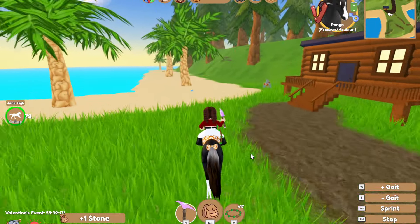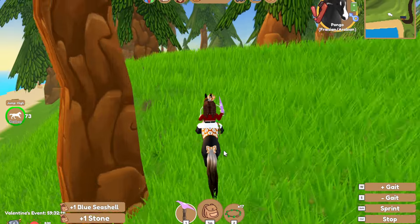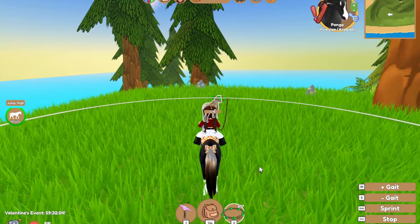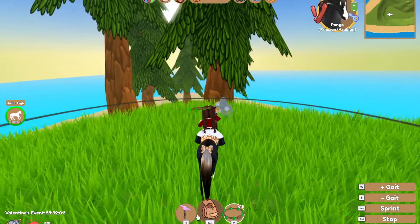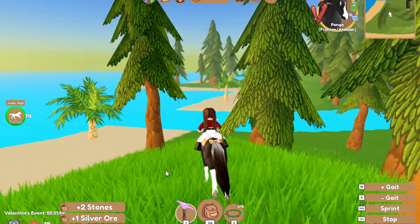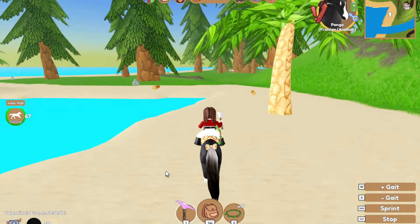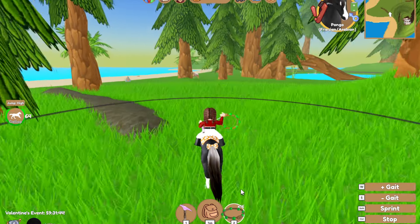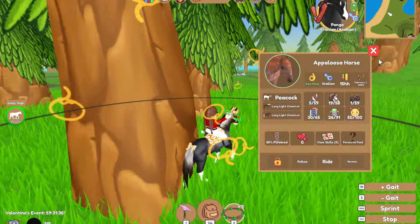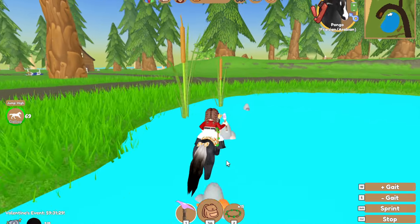I could also do a video on how to make the most out of the Valentine's event if you want — like how to catch the other horses. Forest Island is also my favourite island. We caught a rare horse — a Peacock Appaloosa! That's going to give us a little bit more money than the other horses we've been catching. That's the first rare horse I've caught so far today, which isn't very good.